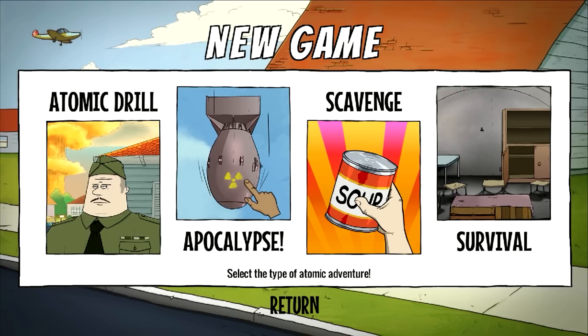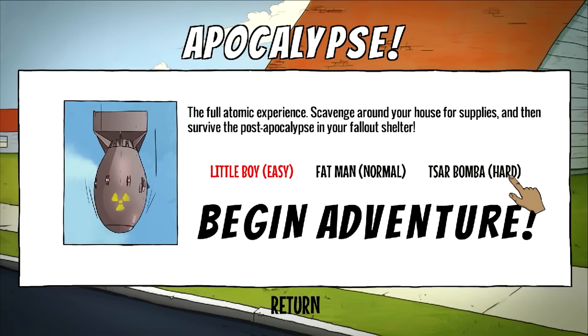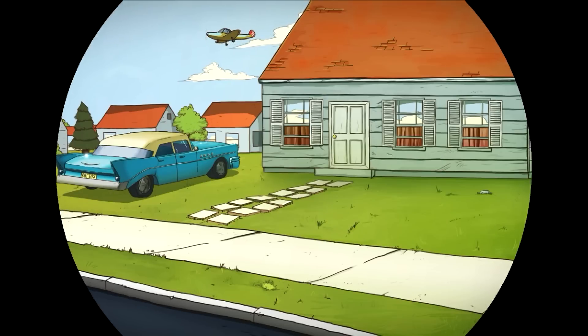Atomic Drill is a tutorial. Apocalypse is the full game — it combines the first part scavenge and the second part survival. We're going to go ahead and do Apocalypse. Little Boy is easy mode, Fat Man is normal mode, and Sarbamba is hard. I've never been able to beat it on easy mode, so I think we should try normal mode. And begin an adventure.